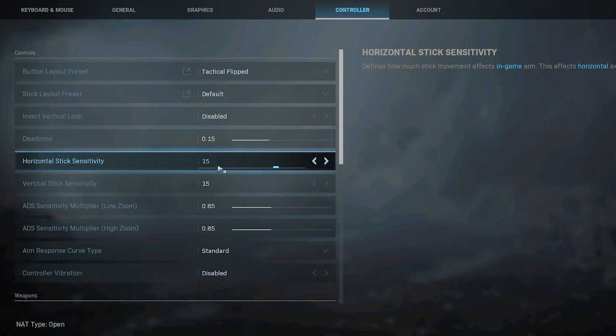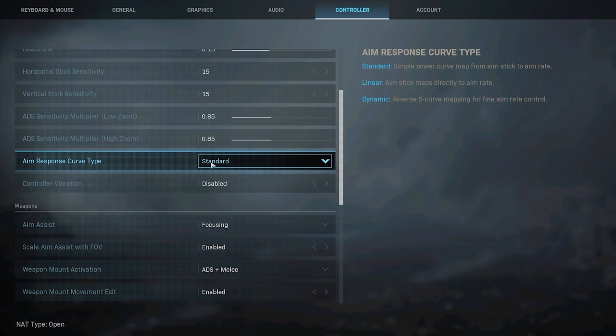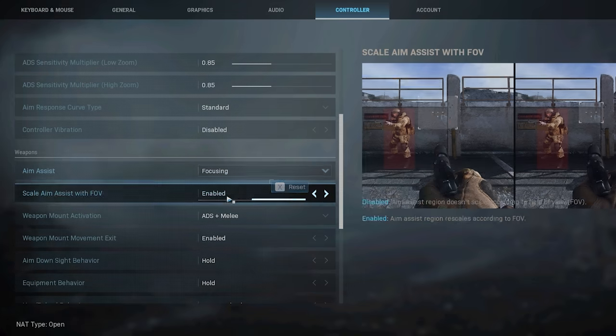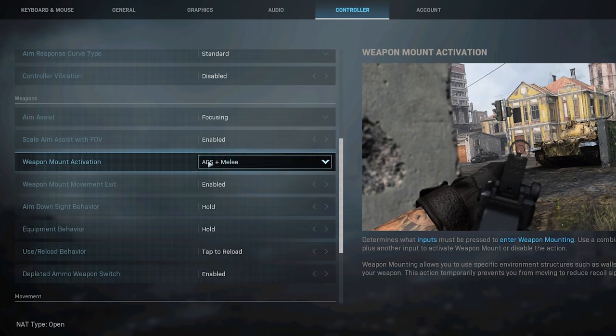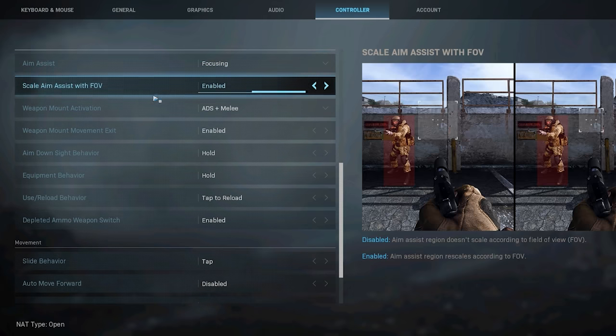Last but not least, here are my controller settings. I run a 15-15 sensitivity on Tactical Flipped, 0.85 zoom sense, Focusing aim assist, and I do scale with FOV. That said, I haven't played controller in a very long time — I am a keyboard and mouse player. Hope you guys enjoyed the video. If you did, be sure to drop a like. Have a wonderful day.